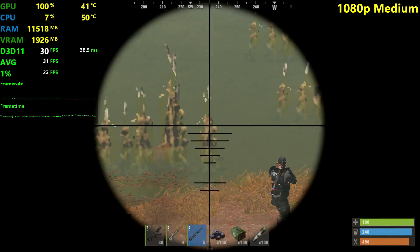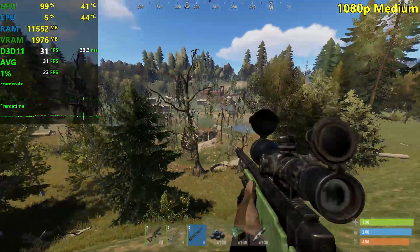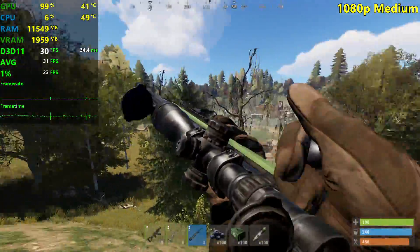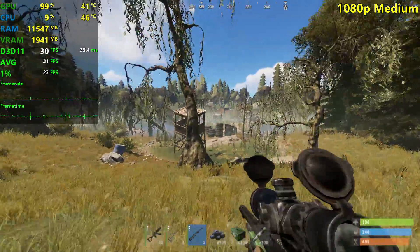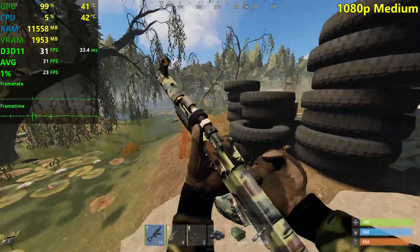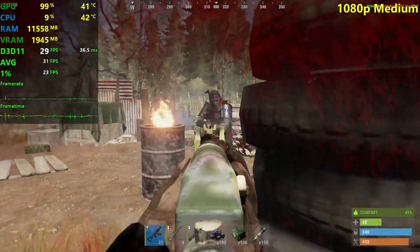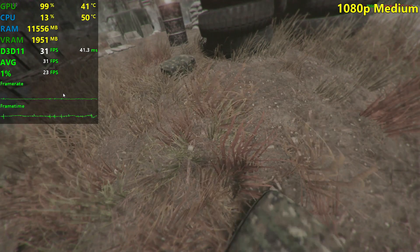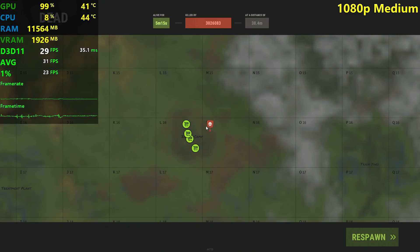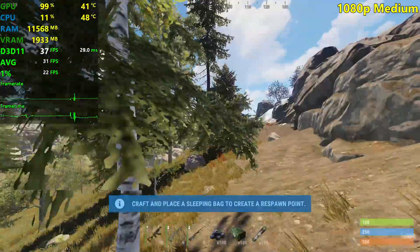There's one guy over there — shall we do this? I killed one guy here in Rust! I think it's the first time in a video that I've actually killed somebody. Anyway, that's it for medium settings at 1080p. You can get around 40 FPS sometimes, but in forest areas you will drop from 30. I don't really recommend it at this resolution.